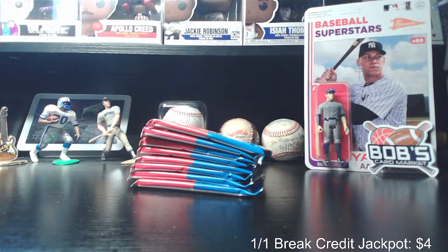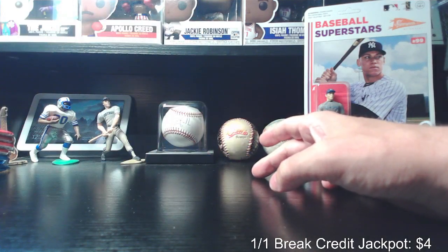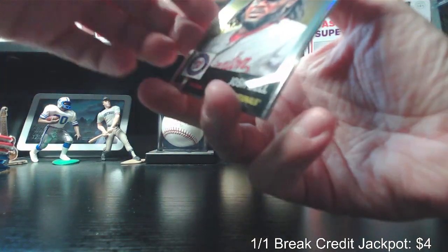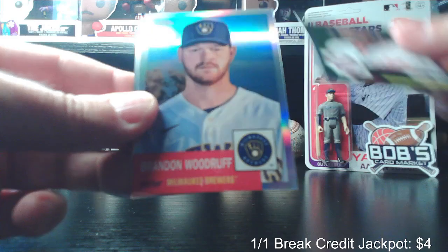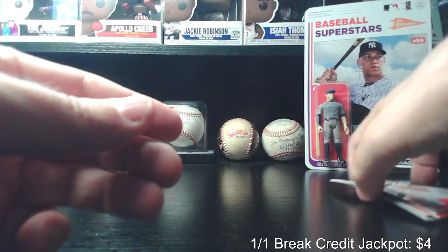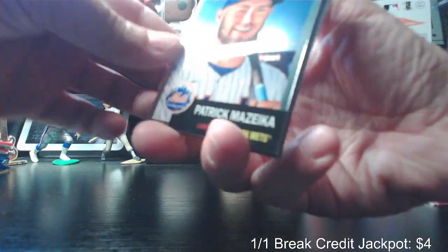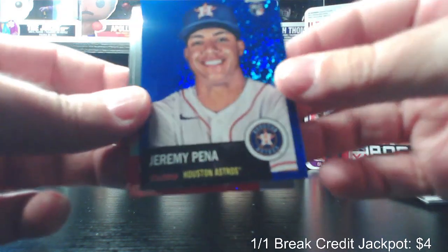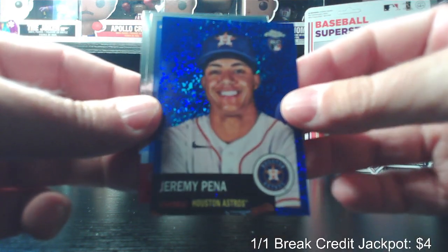Alright, there are our eight packs. Sorry, I'm a little congested today — I was mowing the lawn last night and this morning so my allergies are acting up. First card is Josh Bell, that's base. Next one, Brandon Woodruff — that's a refractor. Otto Lopez rookie and Bob Gibson. Patrick Mazeko rookie, and a numbered card of Jeremy Peña — that'll be a blue Jeremy Peña, blue sparkle, numbered 95 out of 199. Solid little card there.